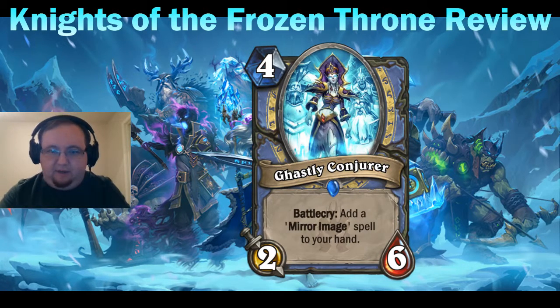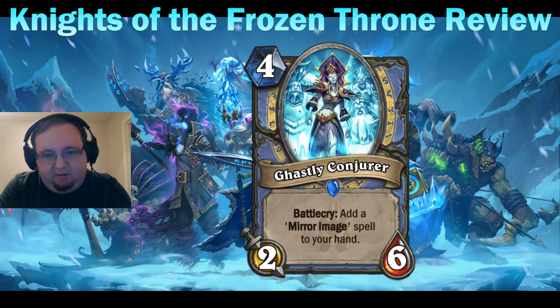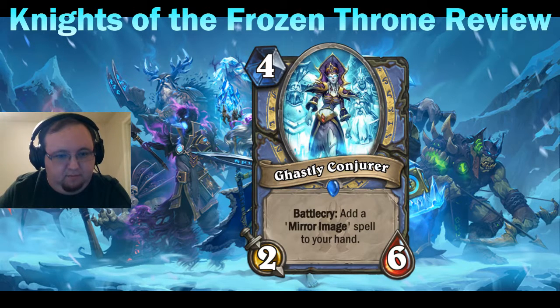Ghastly Conjurer — four mana two-six, battlecry: add a Mirror Image spell to your hand. This is the actual Mirror Image card — a spell — placed into your hand that didn't start in your deck. That works well with the Mage quest. It's a four mana two-six which isn't terrible, and you get a one-mana spell that summons two zero-twos with taunt — so five mana for a two-six that summons two taunts. It also activates combos since cheap spells work well with Archmage Antonidas, and Mirror Image's taunt tokens can block charge finishers. I think it's playable and I'm looking forward to it.